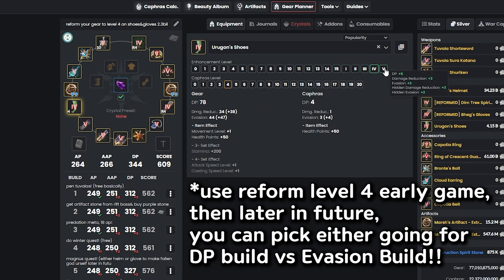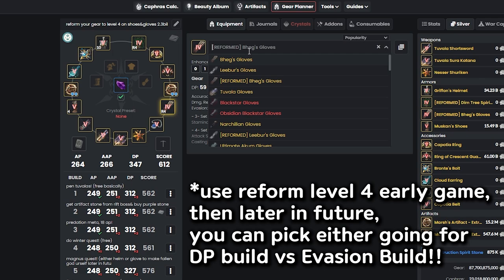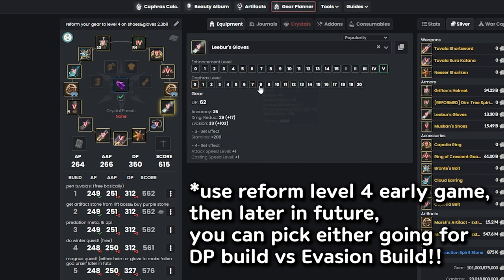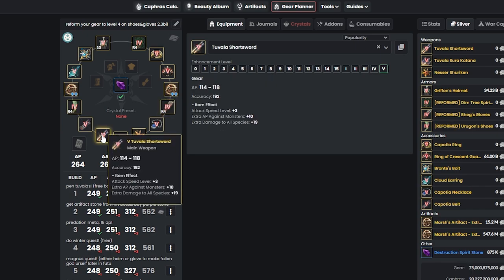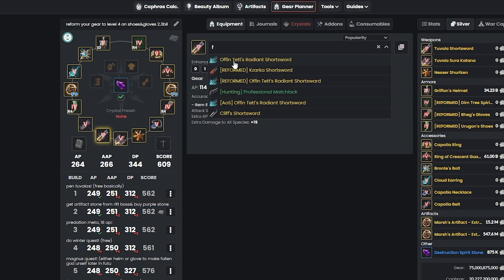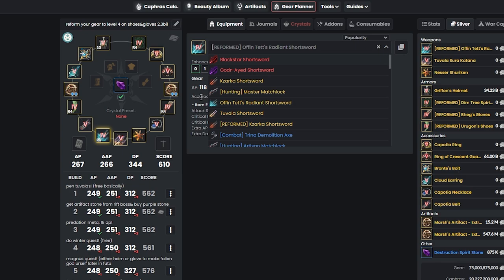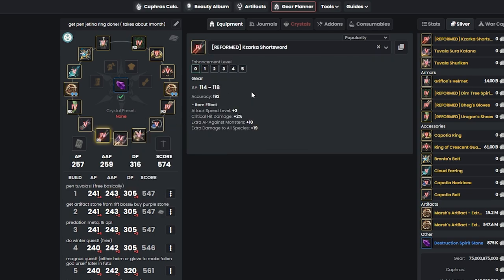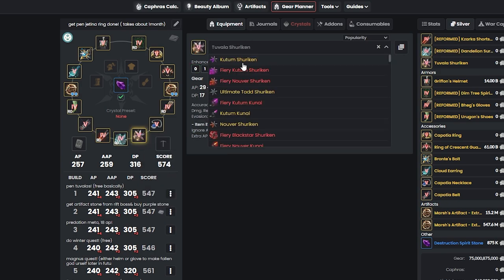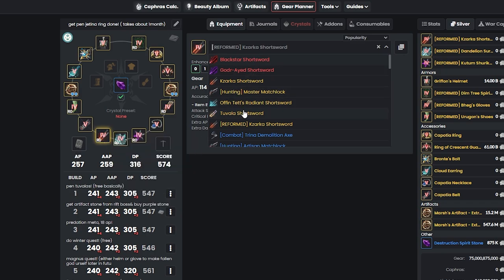If you want to go an evasion build, you can buy Muskin instead of Ergons and Liber instead of Begs, then add Kafras after getting them to level 10. For weapon reform: if you're a Succession main, I recommend reforming your main hand to Offen, which gives 3 more AP — going from 264 to 267. Personally though, I'd just switch to Blackstar later rather than reform it. If you're an Awakening main, I highly recommend Zarka for the extra accuracy. Overall, if you're Awakening main get Zarka; if you're Succession main, get reformed Offen.